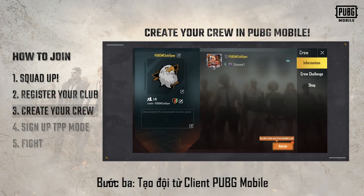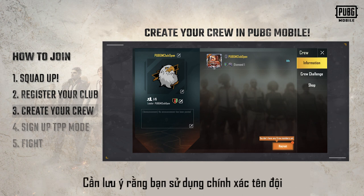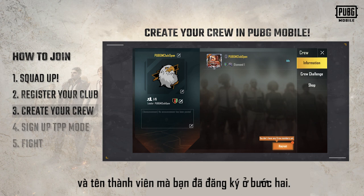Step 3: Create your crew via PUBG Mobile Client and invite your teammates by recruiting them via the crew menu. Note that you should only use the exact team name and the names of the players as you did in Step 2.